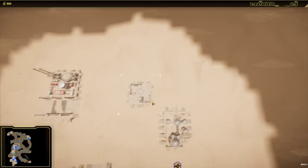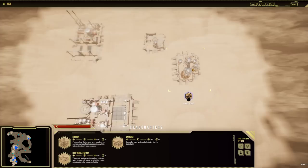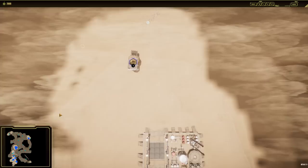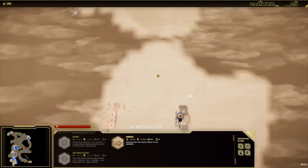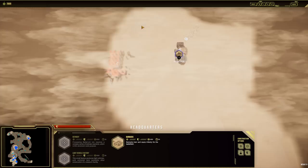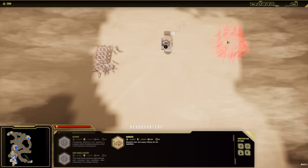We now have 8,000 resources — the refinery has done its job at expansion one. We are now good to go into mark two and start expanding. Let's get a light vehicle factory out — we're going to build it in this base. We're also going to build a barracks over there as well. This is where our main training is going to be. If you are a player, you actually spawn at your barracks eventually, so you want to be quite close to your vehicle just so they can grab a vehicle and go again if they were to die.